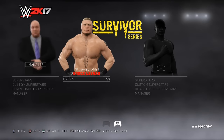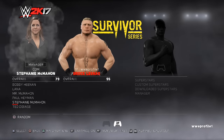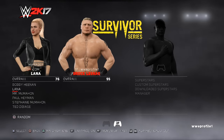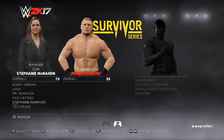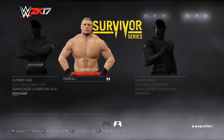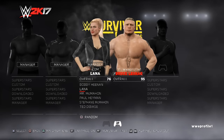For managers, Bobby Heenan and the Million Dollar Man Ted DiBiase can be unlocked, with the game featuring 6 managers in total: Bobby Heenan, Lana, Mr. McMahon, Paul Heyman, Stephanie McMahon, and Ted DiBiase. Also new for managers this year is the ability to have 3 managers at ringside — so if you want the entire Wyatt Family backing up Bray Wyatt, you can have all 3 accompany him to ringside and even use their main stable entrance.